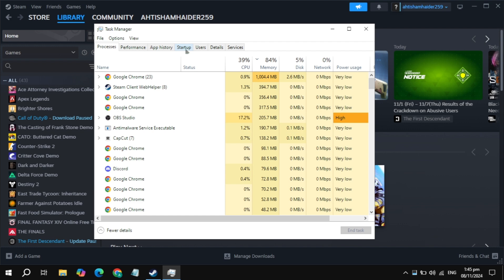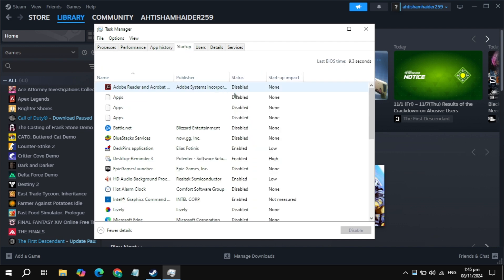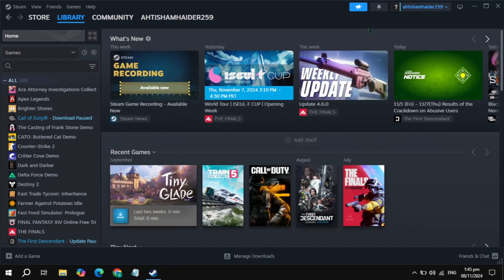Open it, then go to Startup Applications. Simply disable all the background applications, because when you start your PC these applications start automatically without permission, causing a lot of CPU or RAM usage and causing your game to crash or freeze. Right click on all of these that are useless and just disable them. After that, simply restart your PC, then launch the game and check if the problem is fixed.